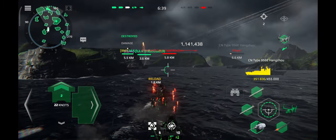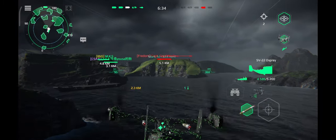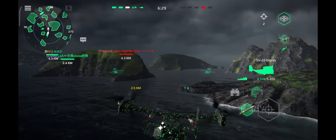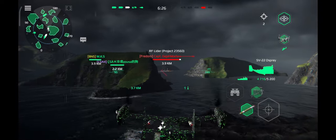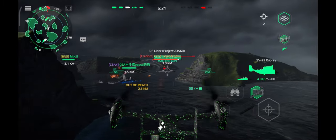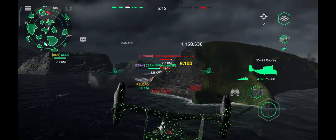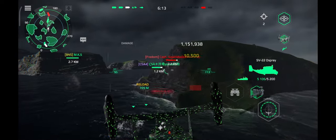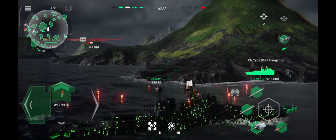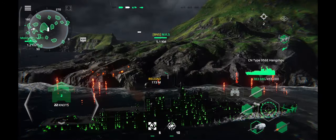I'm seeing a flash on the radar. The enemy ship has been destroyed. Stop the engines. Full speed ahead. Shoot at my command. Starboard turn. Right turn, take course 120.